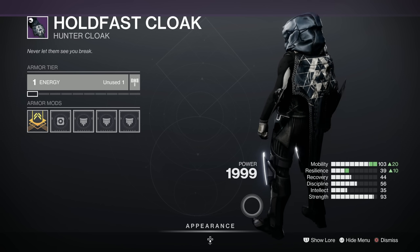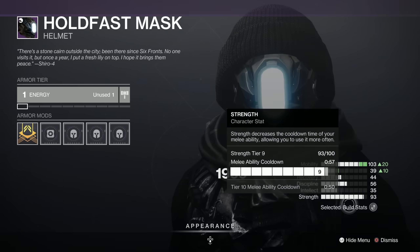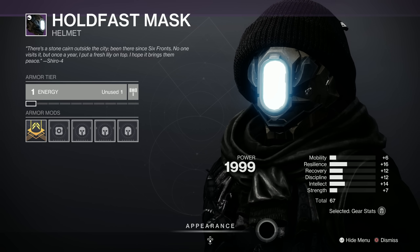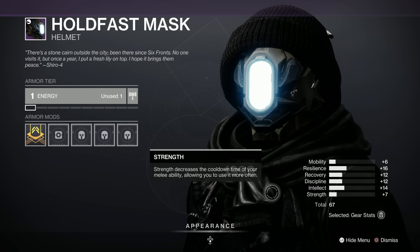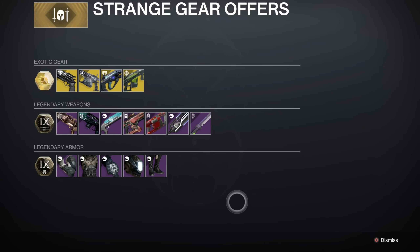Here's the Hunter cloak — if they could have been bothered to finish it! The Hold Fast Mask is a whopping 67, but with a really disappointing distribution. Should have had a big spike in mobility or discipline or something. Never mind — not too great overall.